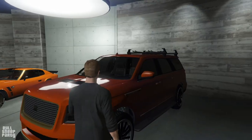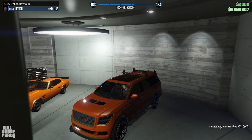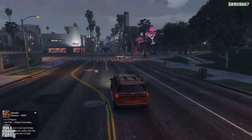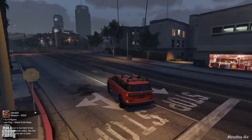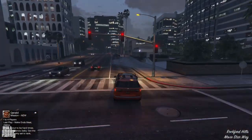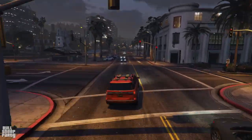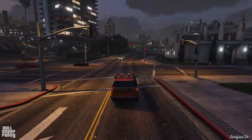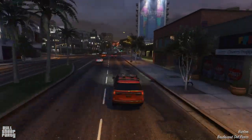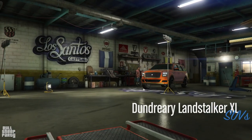With that short introduction of the vehicles, let's get into the first one — the Landstalker XL — and get to Los Santos Customs to start selling. Let's see how much money we're going to be able to make from all of this. Driving around without a minimap was once again such a great decision on my part. I'm not going into detail about any of these vehicles since I've done a review on each of them except the Rapid GT Classic. The only thing we care about in this video is making mucho dinero.